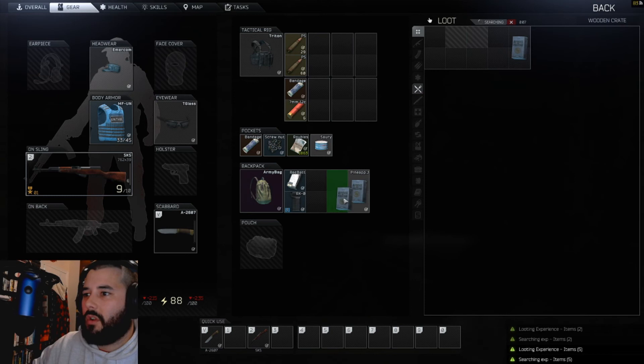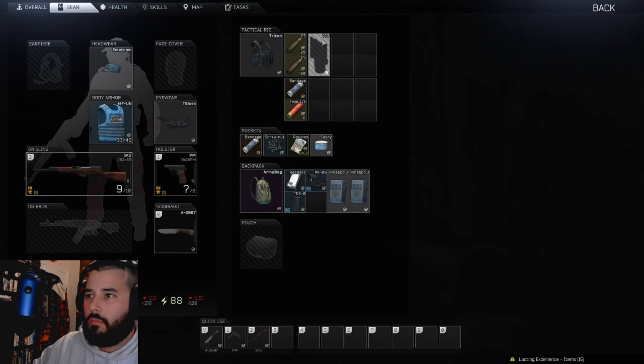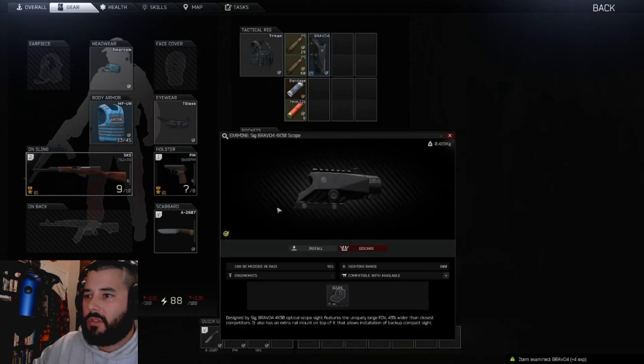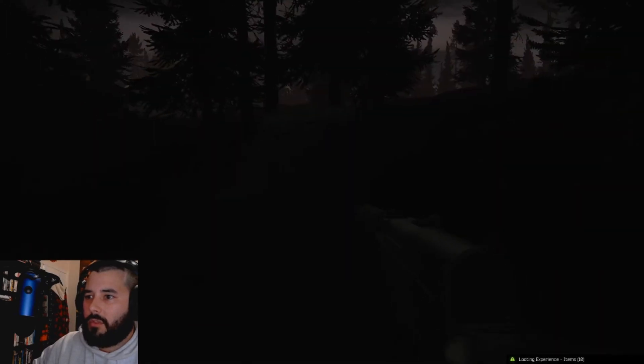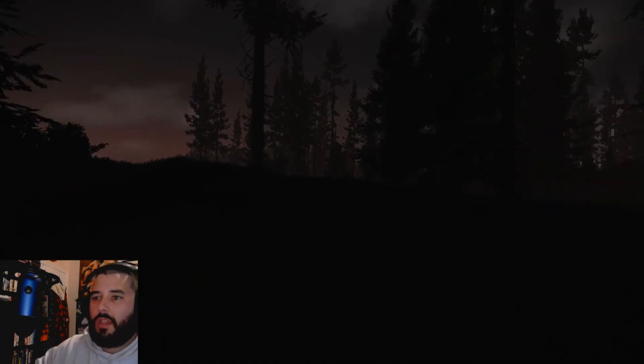If I find some good stuff here I might just run to that extract and leave. I might just leave because of this — that looks pretty sweet. I think I'm just gonna do a quicker run. I don't know where that other extract is, I went on a night map — mistake number one. I feel like if I go anywhere I'm just gonna get shot in the face, so we're just gonna get out of here, reset, get into a game at the proper time, out of this darkness.